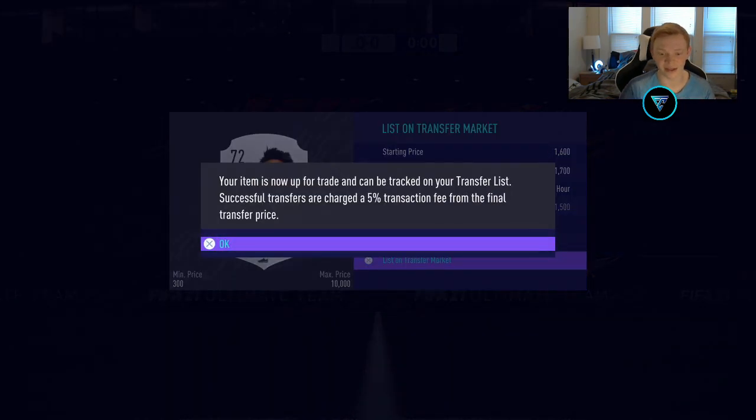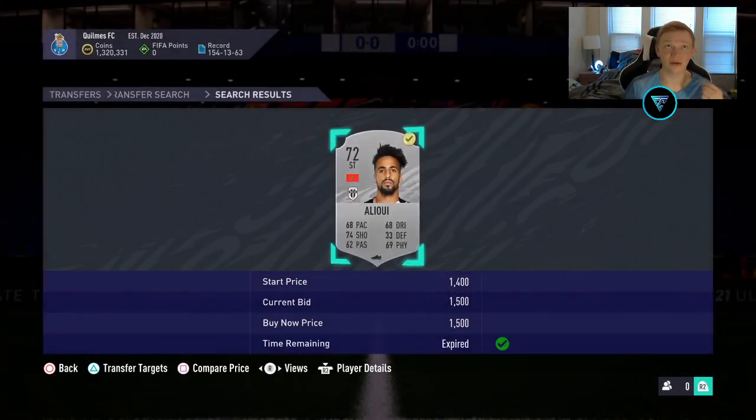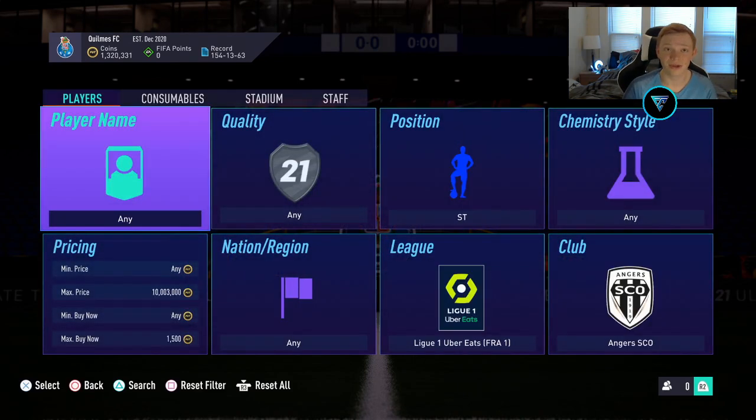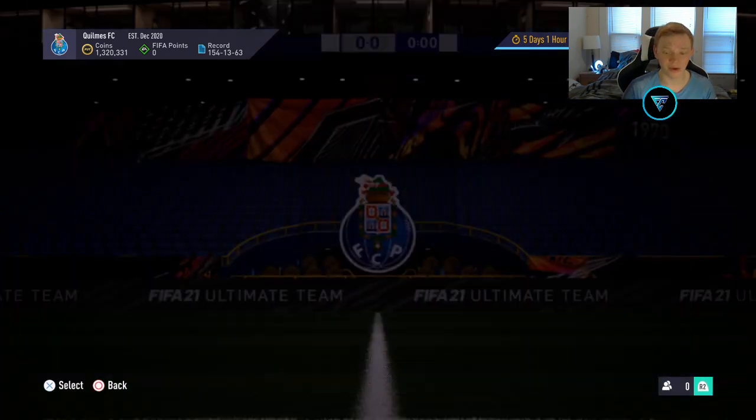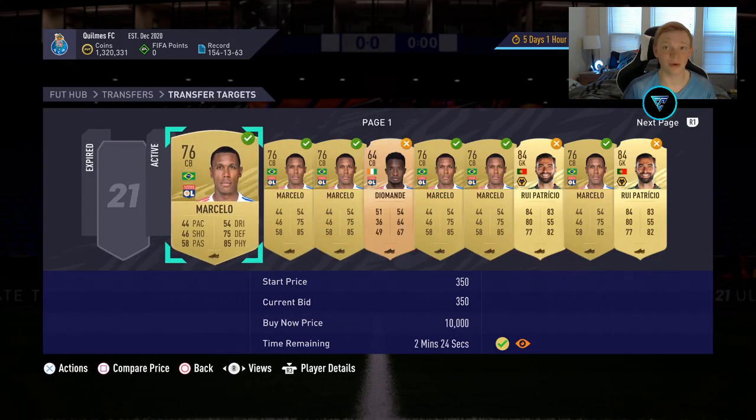Definitely recommend you guys check this out. Just another good way to make coins on this game. Those three filters: you have the Wolves Goalkeepers, the Leon Centerbacks, and the Angers Strikers — some high budget, some low budget. Hopefully you guys can make some easy coins with these filters. That's going to be it for this video. If you did enjoy it, make sure to like, comment, and subscribe. I'll catch you in the next video — thank you.